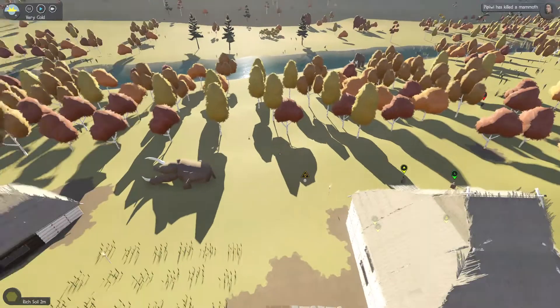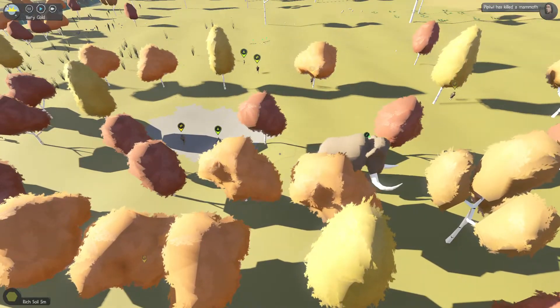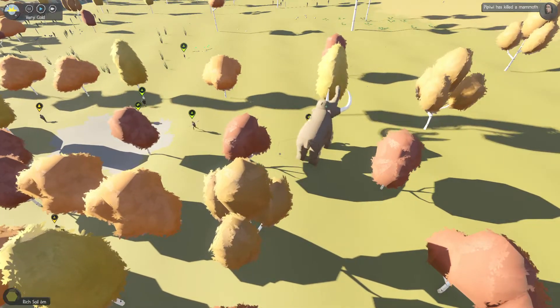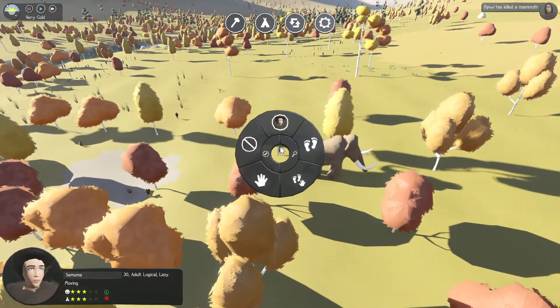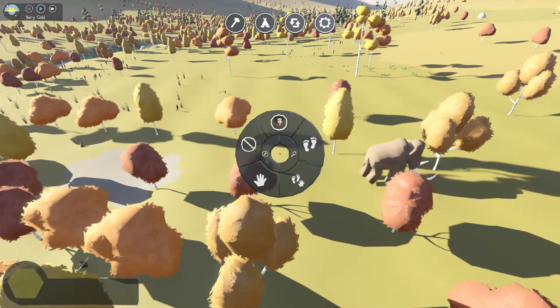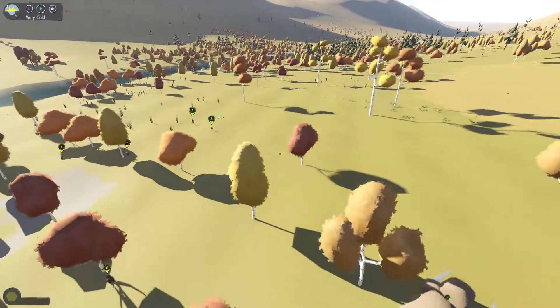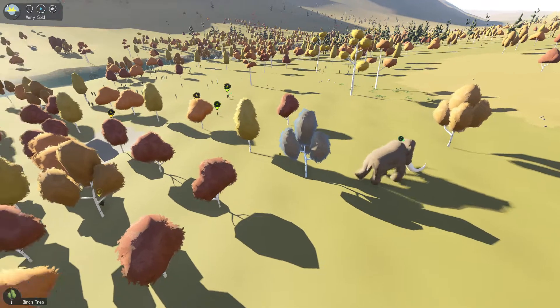I'm trying to get rid of this mammoth because they're right in my camp and they're really causing trouble. Now that mammoth is dead. I think we should kill this one too because he's really irritating — and another guy just has a minor injury, so nothing to worry about.